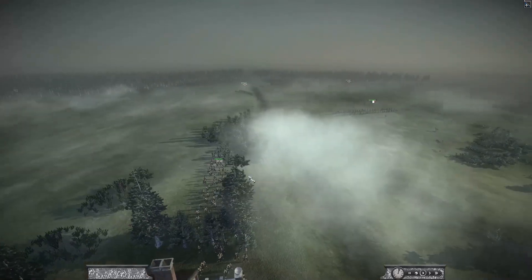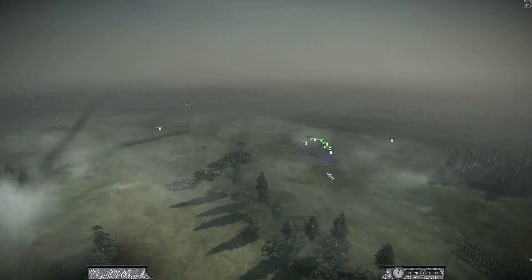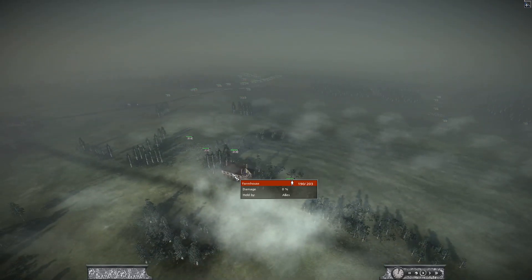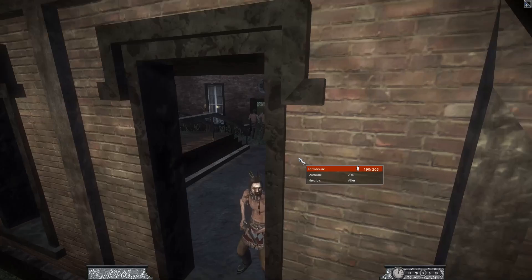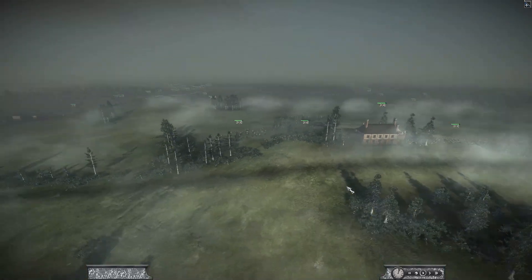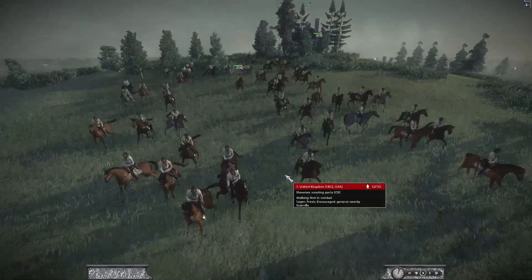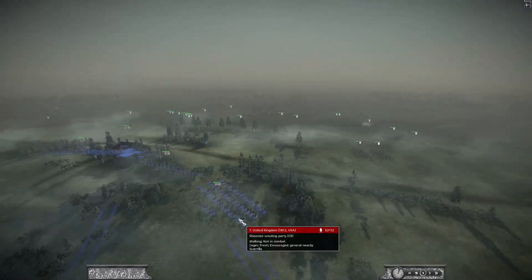They can fire in all directions, so these guys will be really good on this flank here, holding off - not so much against cav because they can't form a square - but the line infantry here, which is what I'm really worried about, is pushing up. We should be able to hold them off just long enough for my allies to come, but I'm already expecting to take very heavy losses here because I'm holding down this area.